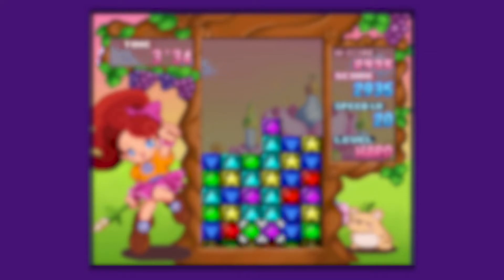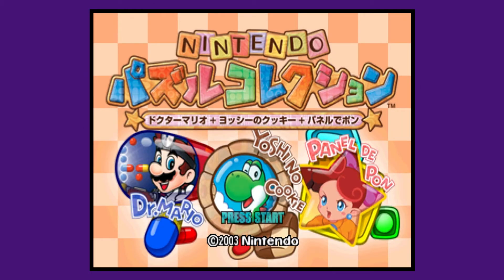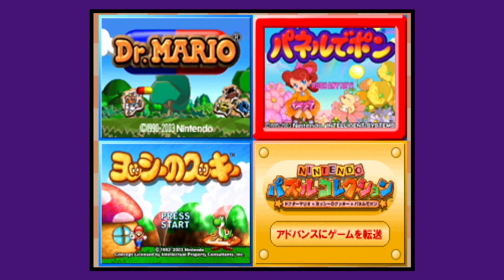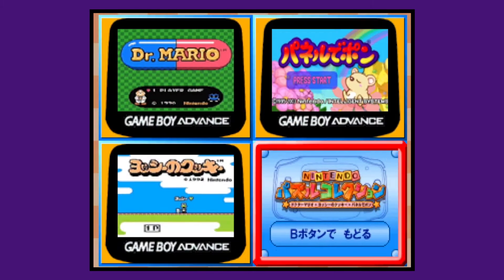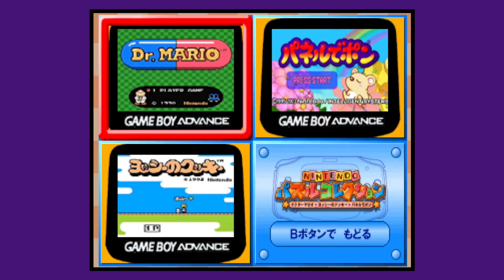And if I'm reported to the authorities for it, here is concrete proof of me playing Nintendo Puzzle Collection on original hardware. Anyway, let's get on with the game. You start off with the home screen, where you choose between three different puzzle games.